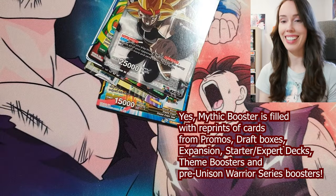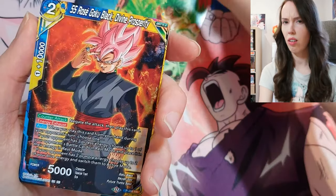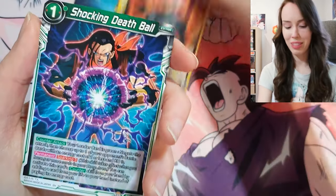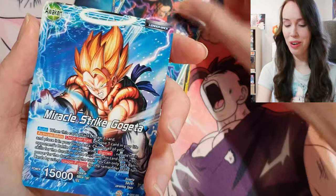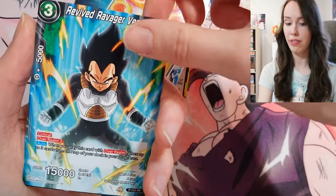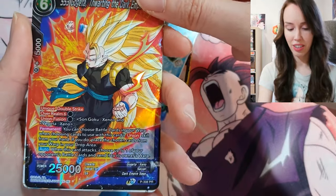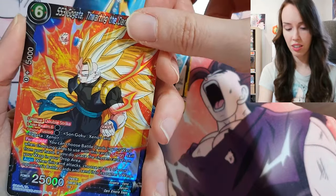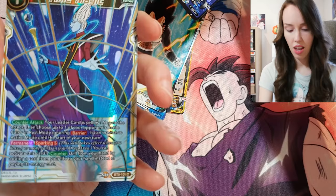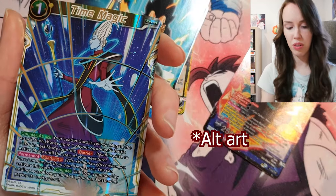Broly, Surge of Brutality — these card names are sick, man. Whoever's job it is to name the cards — bravo, dude, bravo. Oh okay, we got another PR and we have what looks like a reprint common of Wee's Time Magic, very very nice.